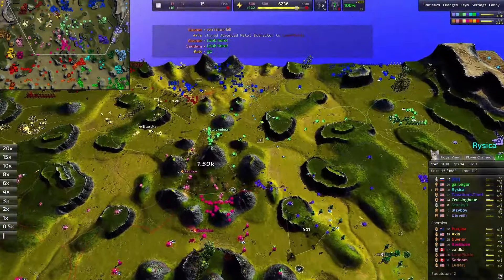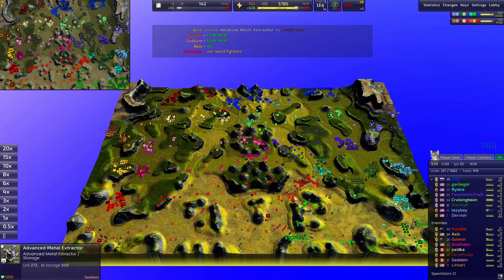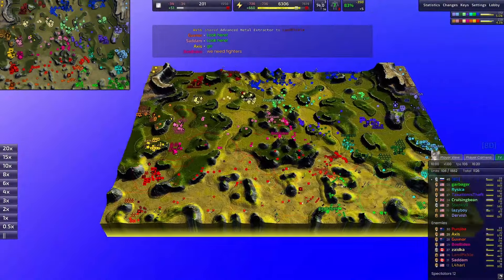Smiley Face is absolutely wrecking everything in the north here, supported by air power from Lazy Boy. Lazy Boy seems to be doing well on the air front — definitely has more fighters than Axis — although none of the fighters can be used offensively yet since there are no bombers around. Garberger is trying to fortify with Dragon's Teeth.